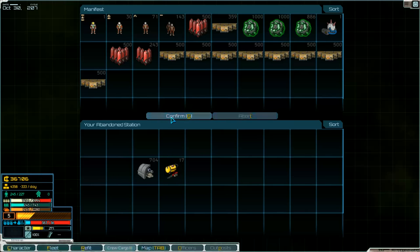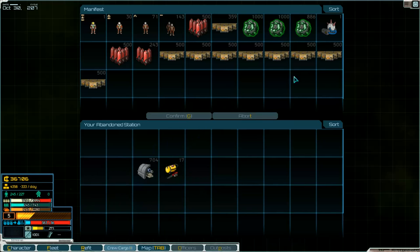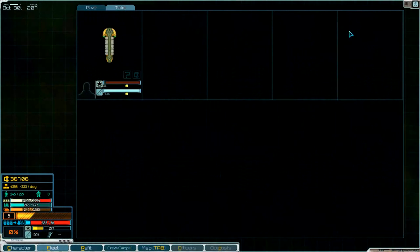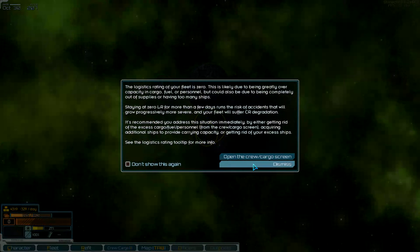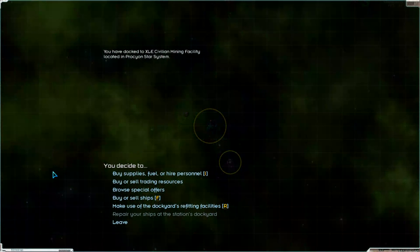There it is. Transfer cargo — yeah, supplies produced enough, take all. My fuel too — we take all, I think. So that's the neighbor station. No tech components. Industrial equipment — I think they need industrial equipment to produce fuel and supplies. The production will increase in a few minutes. One ship is here.